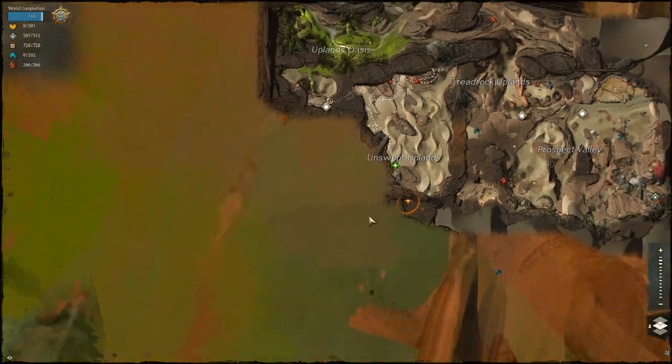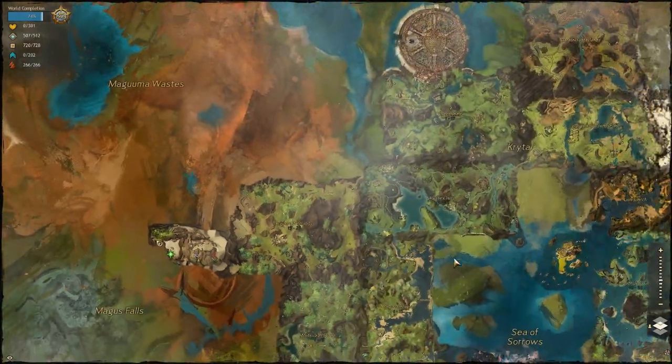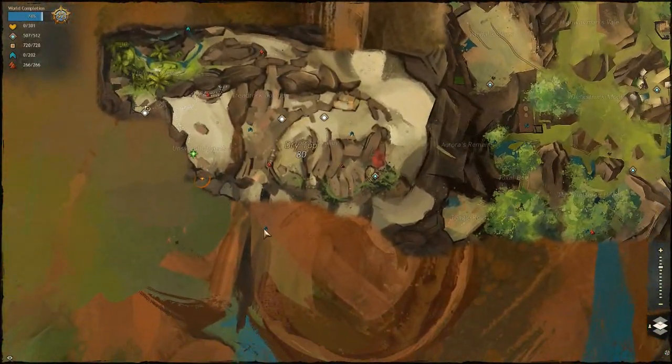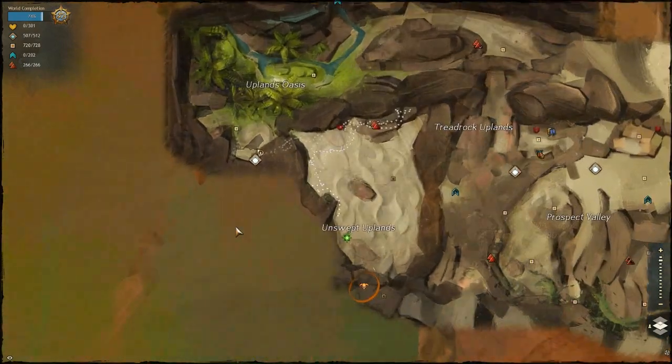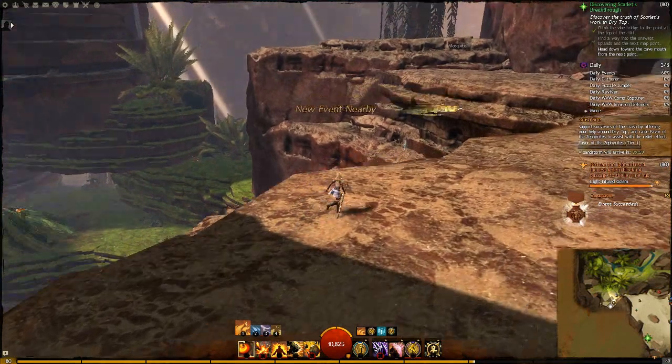They could make more effort to have enemies spawn in a cave or something and then walk out, just to maintain that illusion. Have the giant walk out of a cave that you can't enter as a player and then walk back in when the sandstorm goes away, if they have to do it that way.